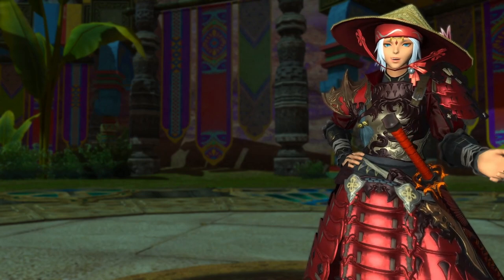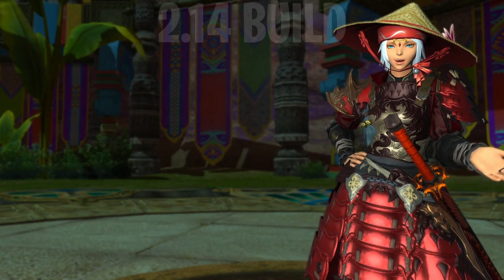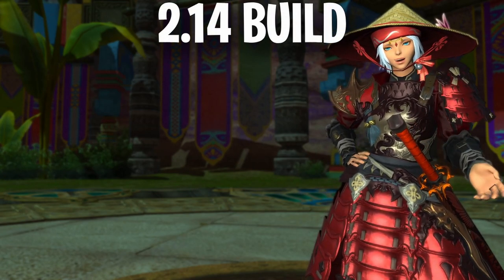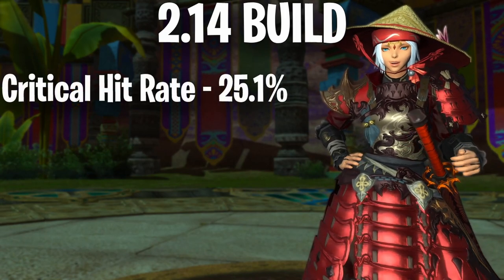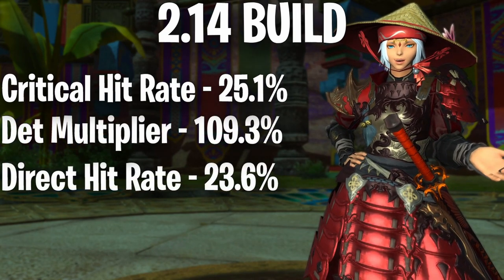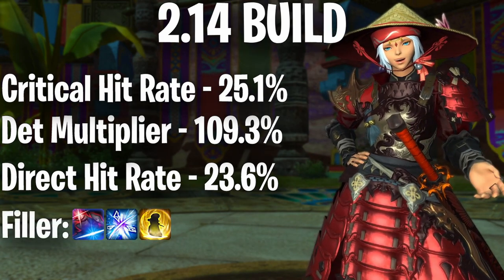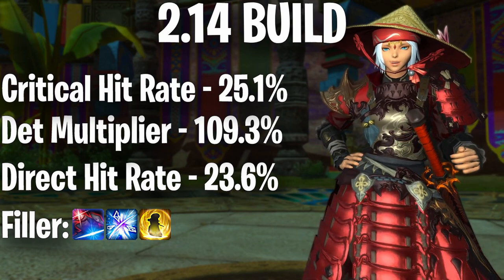So far in Endwalker most of you should be comfortable with the 2.14 GCD rotation, so we'll go over that BIS first. This BIS has the potential to do the highest DPS with the highest critical hit rate at 25.1% and determination at 109.3%. We have a 23.6% chance for direct hit rate. This is the build I recommend and the one I'll be working towards, as it plays exactly how you've been playing but with more crits.